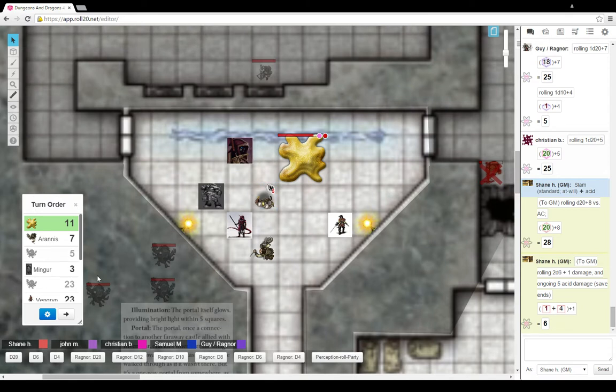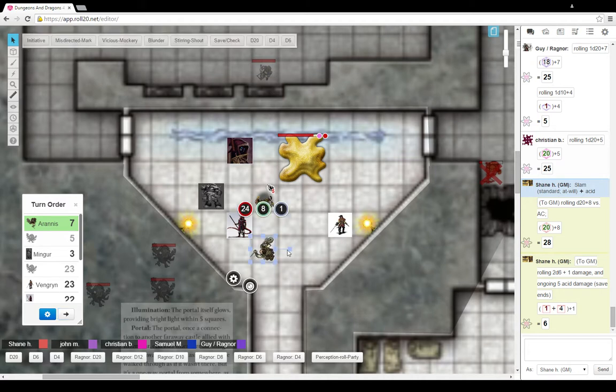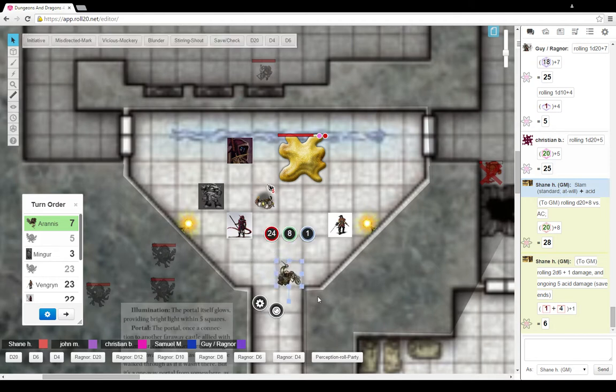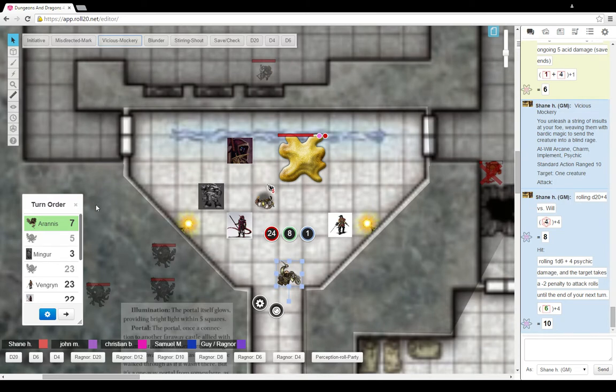I did not hear anybody say that we had taken any kind of rest in the previous room. I assumed you guys did. You took a short rest after the goblins — okay. So alright, you take 13 damage, Guy, and you have 5 ongoing acid damage on you. The bard is up. He watched this thing slam right into the fighter, takes a step backwards, and will point his wand at him and assault his mind with a bad joke — and he misses. Unfortunately, this thing doesn't understand good humor — doesn't have any humor at all.